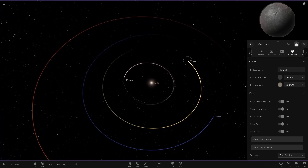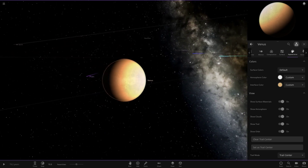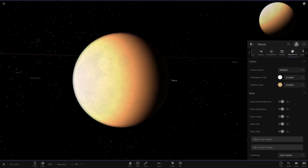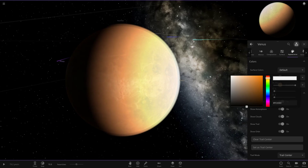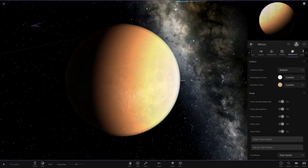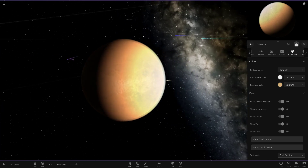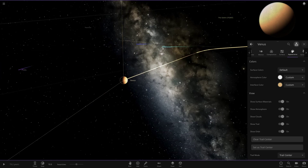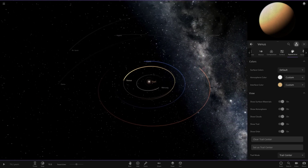Moving on to Venus — you've probably seen this if you've watched my recent tidal-lock Venus videos. It's got a custom atmosphere colour that can't be replicated in-game; it has to be done in the files. I don't even know the hex code for it, so apologies to anyone who wants it. The reason I've given it a very reflective look is because Venus is one of the brightest objects in the night sky other than the moon. The trail colour also closely matches the atmosphere.